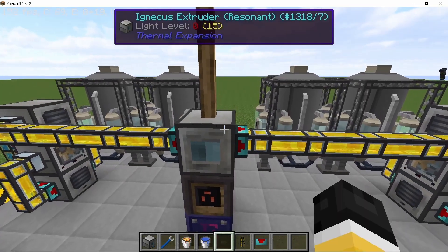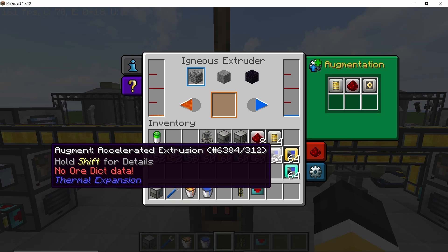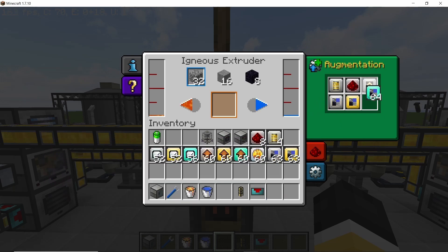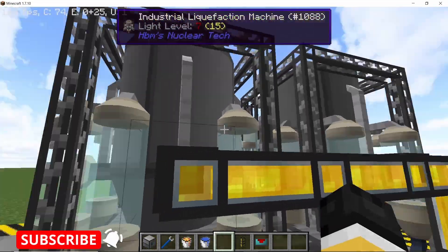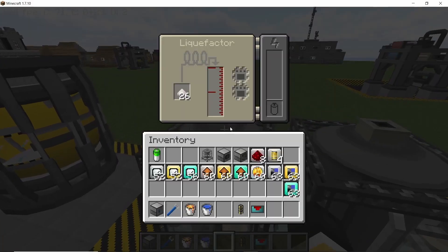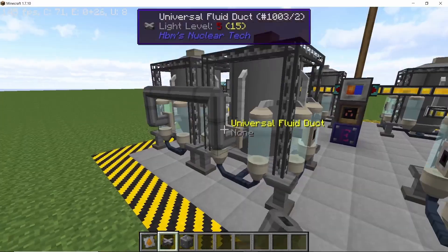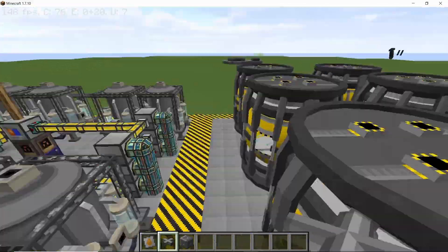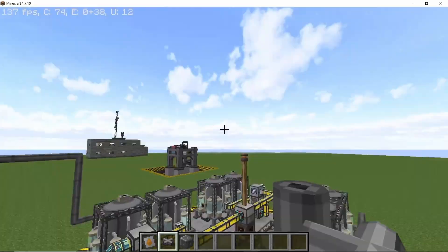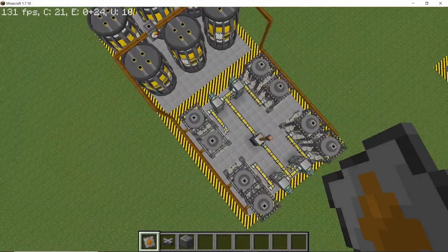Now we can test this out. Place down lava and water in the ignis extruder, and don't forget to place down the upgrades so that it can produce 64 cobblestones per operation. Once it starts going, the pulverizers will fill up and start depositing nitre into the liquefaction machines - the closest one will receive nitre first. While the machines fill up, connect all the pipes and power connections for the liquefaction machines. Pipe the output out from the back where we left a one-block gap, and set all the pipes to nitric acid. You can place down a gauge to see the rate of production.